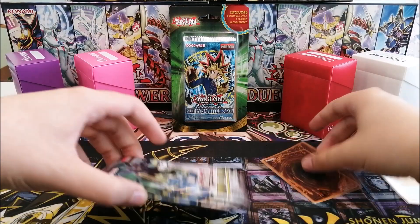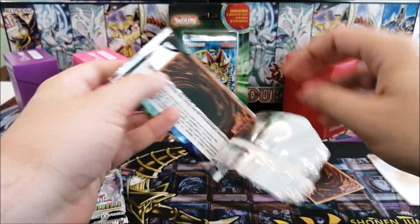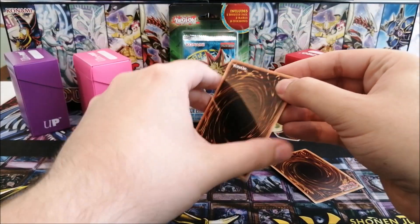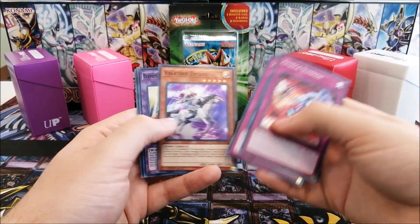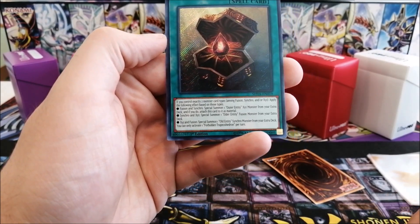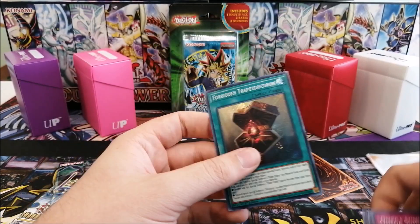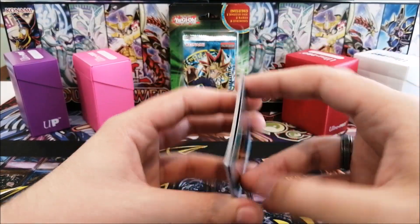I haven't opened any of these in a long while — Shadows in Valhalla. If I remember correctly, you can get an Ash Blossom in here as a super. We have Omega, Summon Armor, Valkyrie Elemental, and Forbidden Trapezoidron — that's actually pretty cool for the Outer Entity, Elder Entity, and old entities. It's not great but it's cool.